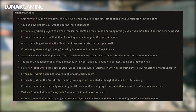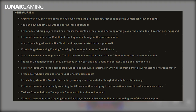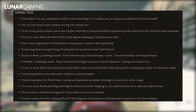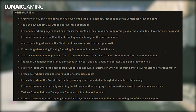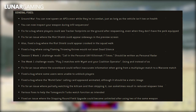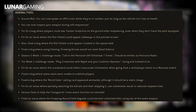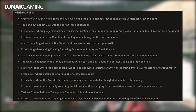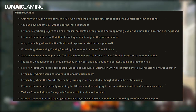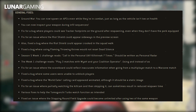General fixes covering everything in the game: in Ground War, you can now spawn on APCs even when in combat, as long as the vehicle isn't low on health. You can now inspect your weapon during infill sequences. Fixed a bug where players could see tracker footprints on the ground after respawning even without the perk equipped. Fixed an issue where the riot shield could appear sideways in the preview screen, and also fixed it appearing crooked in the squad walk. A bug where using flaming throwing knives would not reset dead silence has been fixed. Season five week one challenge text correction: 'call in the personal UAV killstreak seven times' should read 'personal radar.'